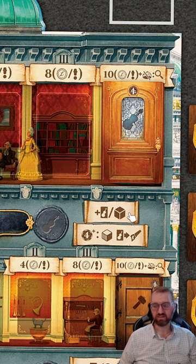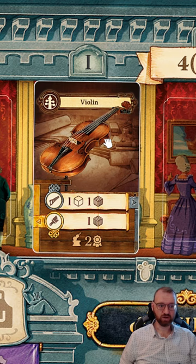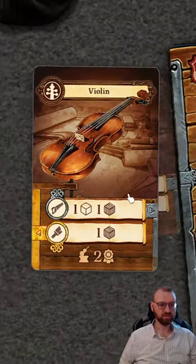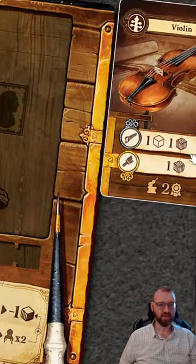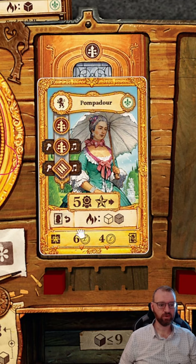At the guild you can pick up a worker or get a resource — there's always a secondary action — and your worker has a rating value that increases what you get. Building an instrument is a two-step process: you need a wood cube and an animal fiber cube to rough in the instrument, then another wood cube for the second step to finish it. Once roughed in, the instrument moves to the finishing side of your board; spend the required cubes, finish the instrument, tuck it under your worker, and you've satisfied one of the patron conditions.